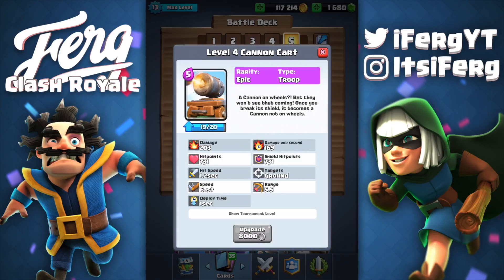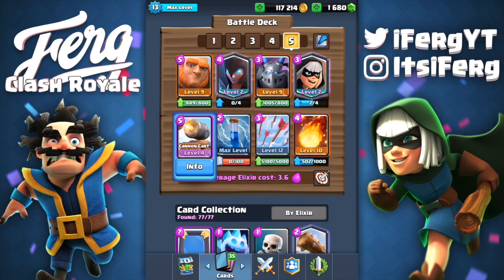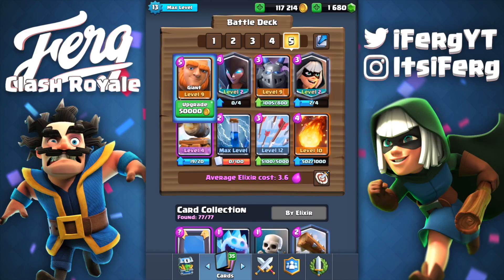The cannon cart does 203 damage per shot in tournament standard, which is absolutely insane. The cannon cart also survives one hit from a Pekka before its shield drops — so you need two hits to break the shield and another two hits to actually kill it. So the Pekka versus Cannon Cart interaction is actually pretty good. A cannon cart plus mega minion will counter the Pekka — it's a one negative elixir trade but you'll still have the mega minion alive. Giant basically speaks for itself, bandit is really really good, and mega minion is a strong damage dealer.